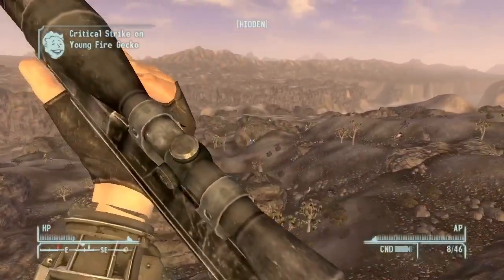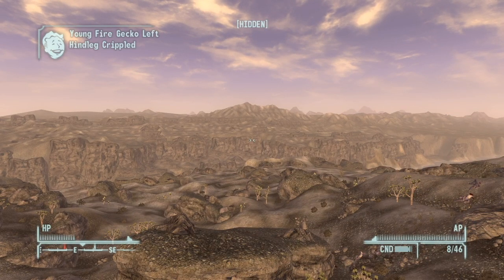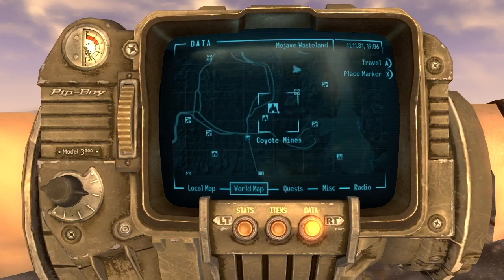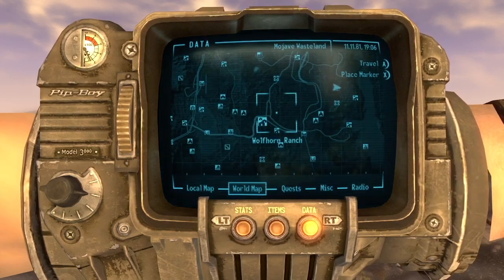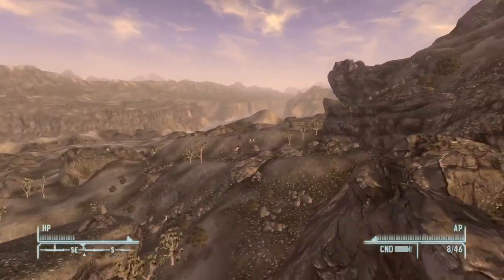Lucky Jim Mine is a pretty isolated location. It's way out in the middle of the Mojave — actually kind of by Deathclaw Promontory where we were last time. But there's not a whole lot around it; there's like an NCR camp.